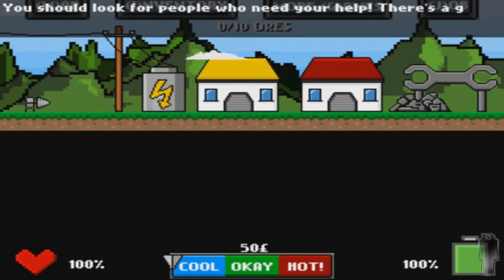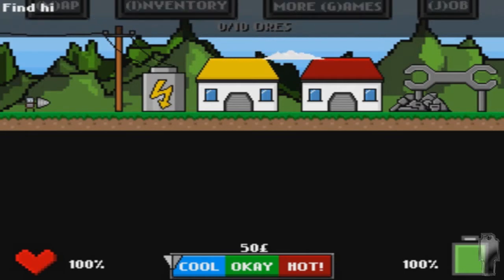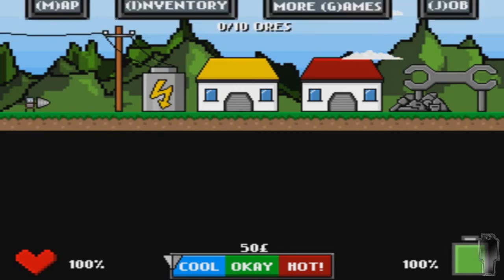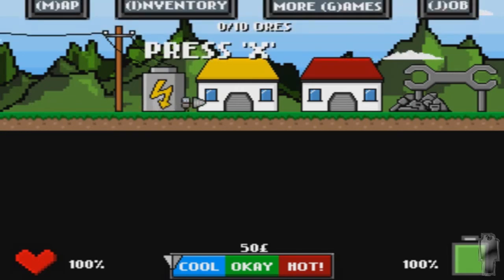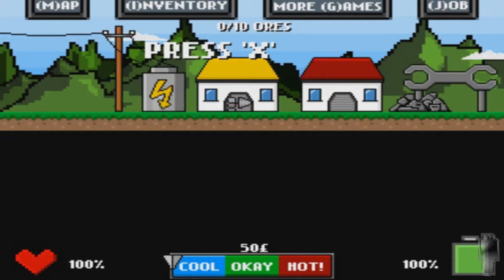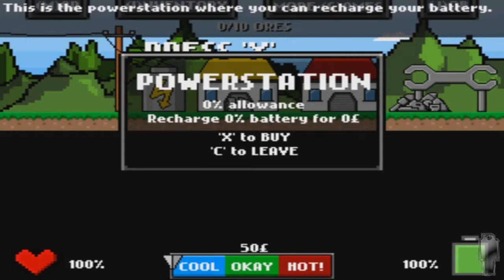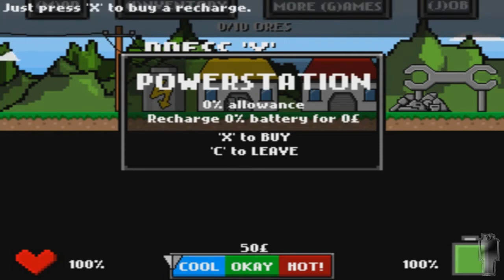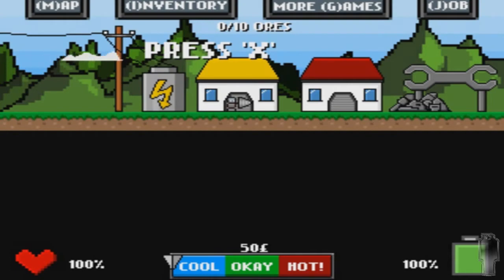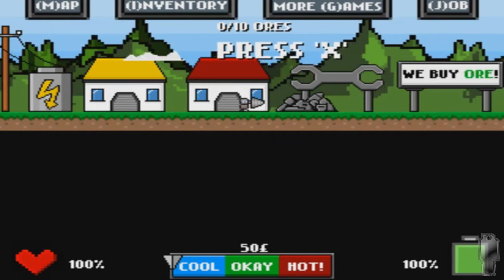You should look for people who need your help. There's a guy called John standing in front of our apartment. Find him and ask for a job. Now we need to find John — wanted to say Jobs, but Steve Jobs is dead so we can't really find him now. This house recharges your energy. This is the power station where you can recharge your battery. You need this after you dig some ores.